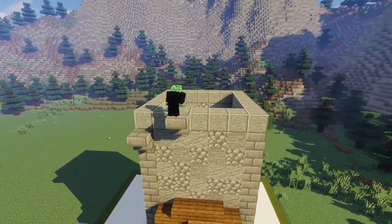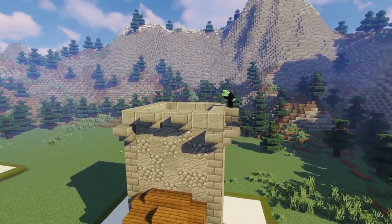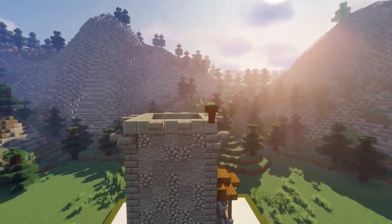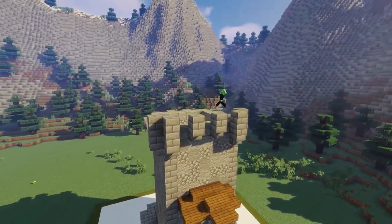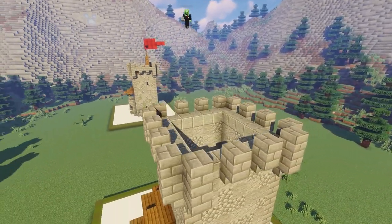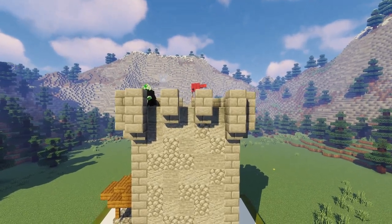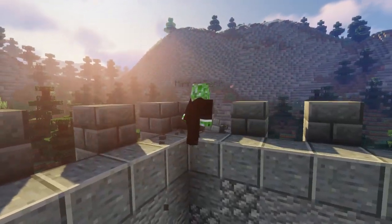On the top section we're going to place some upside-down stone stairs. On our corner sections it's going to be one block down, and then the two on our front sections are just going to be on the top layer. We'll do this all the way around on all four faces of our watchtower. Then we take some stone brick blocks and build up each of these until they're all on the same level. Now we've built the main crenellations for our watchtower, but to fill in the gaps we're going to take some stone brick stairs and place them right-side up in between each of these sections.